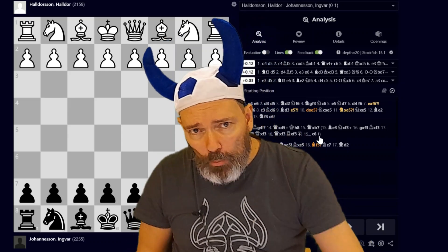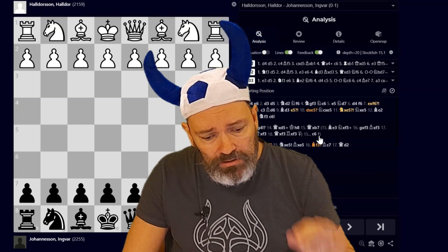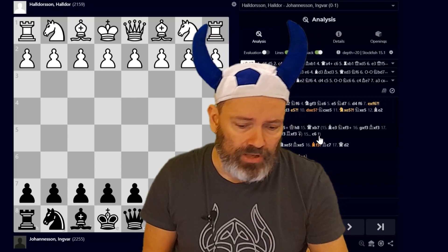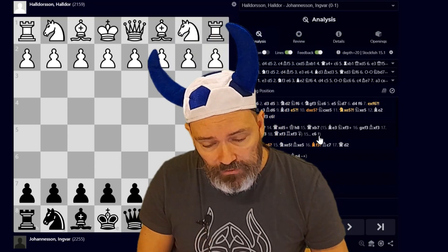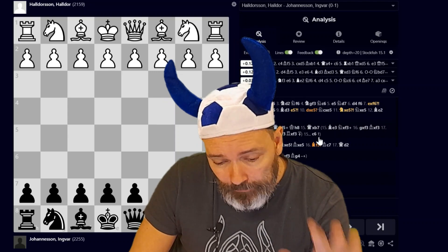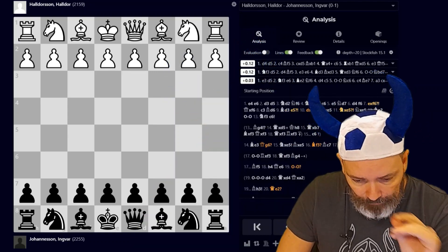I'd like to show you a game that I played a while back. It was played in the Icelandic League — I had the black pieces. I like this game because not only is it a nice attacking game, a short miniature, but it also features two patterns that we've learned here on this channel. One of them really helped me win this game.